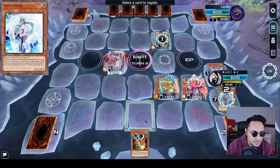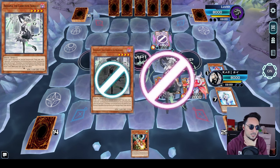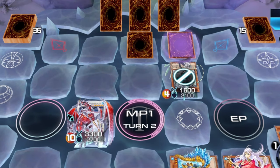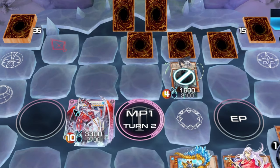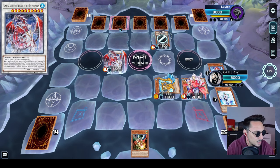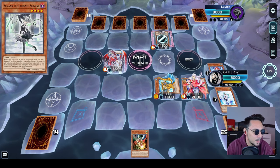Activate effect. Activate Effect Veiler please, stop that from working. Look at this — set 4, set 5. Great. So much for our Spellbreaker.